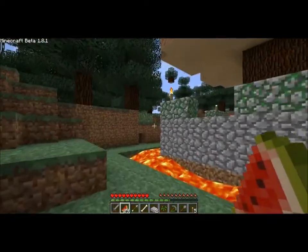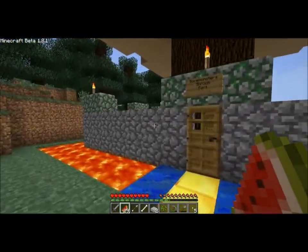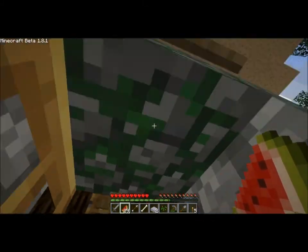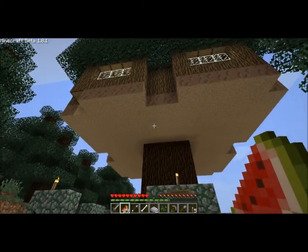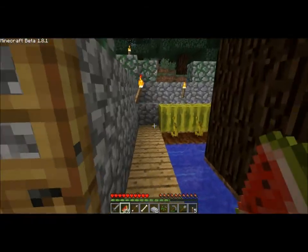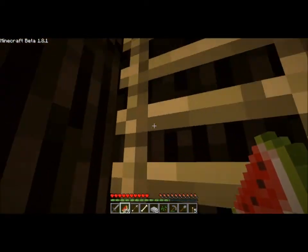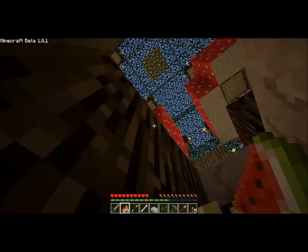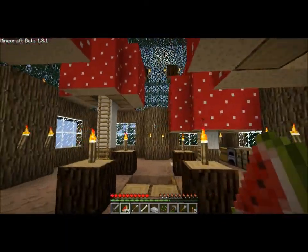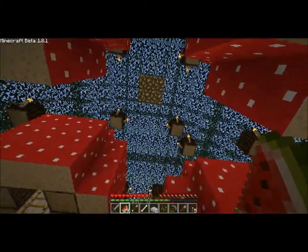This here is Bone Monster's Mushroom Fort. Somewhat dangerous. I don't really know how he managed to get that mushroom right — as far as I know you can't place mushroom blocks unless you spawned items. Sometimes he might have spawned items. This is the inside, it's pretty cool. He's got this dome terrace thing going on with leaves.